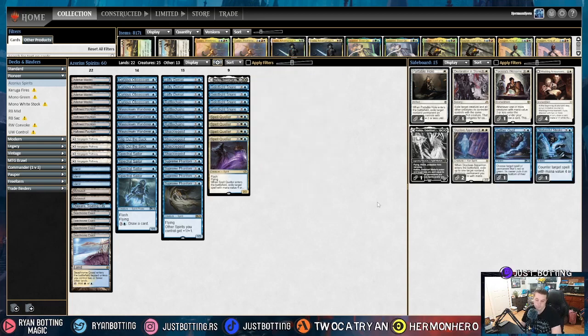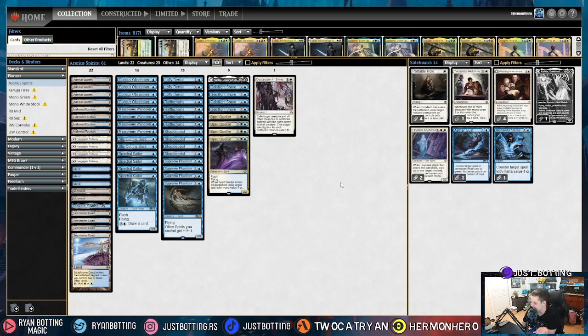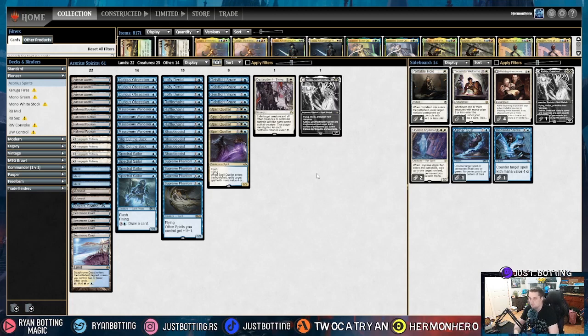Against Abzan Grease Fang, really simple sideboard. Bringing in one Declaration of Stone — being able to take out Angels after a big hit from Parhelion, or a Grease Fang that's sitting, or one of those two-mana spells. Declaration of Stone can be pretty solid there. And then we're bringing out Katilda. We need to kill as fast as possible — we don't have time for a sorcery-speed three-mana spell. We need to leave counter magic up all the time against Grease Fang.